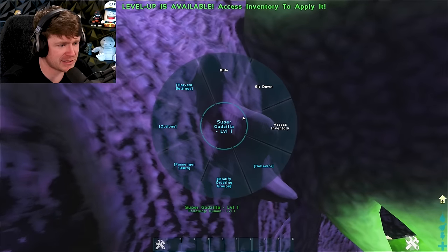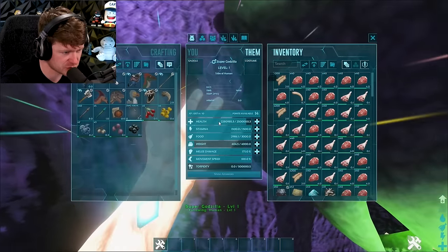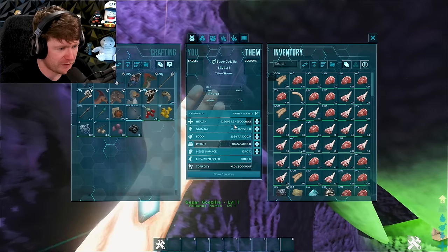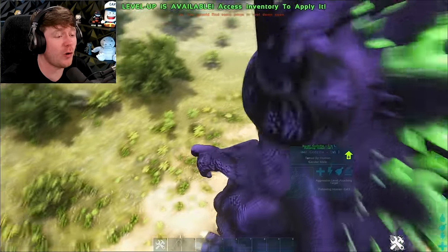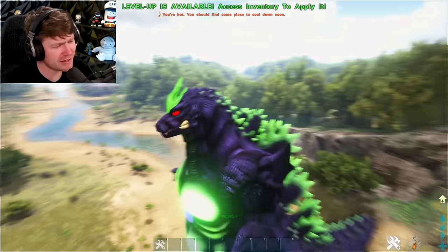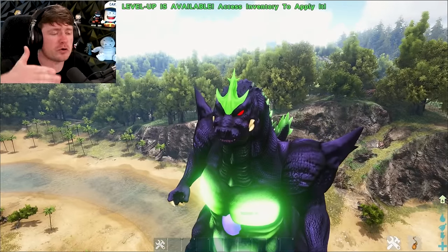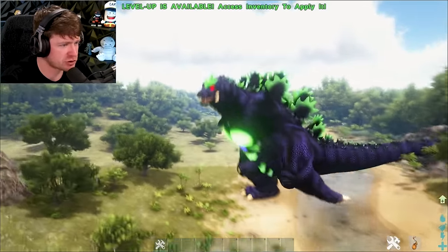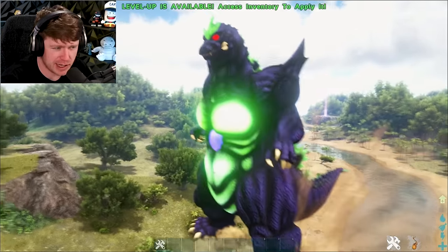What is your health even at? Let me access the inventory. He's got over — what number even is that? I think that's 2.5 million. My boy's got so much HP. I don't think anybody's going to be able to beat him, man. It's Super Godzilla — my boy's got Super in his name. Goji definitely did a better job against Super Godzilla than Mechagodzilla, so I feel like we should take out an even better Mechagodzilla.